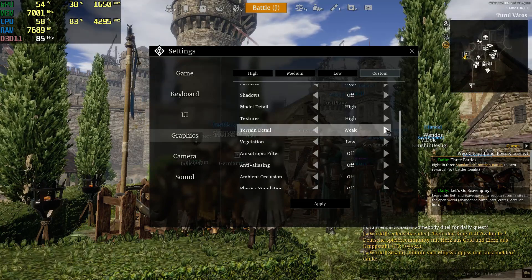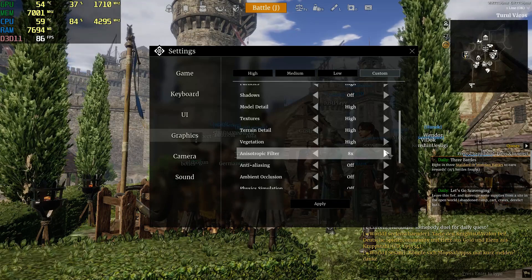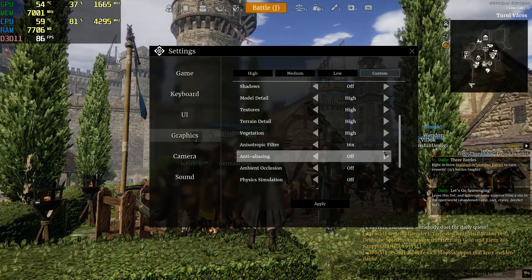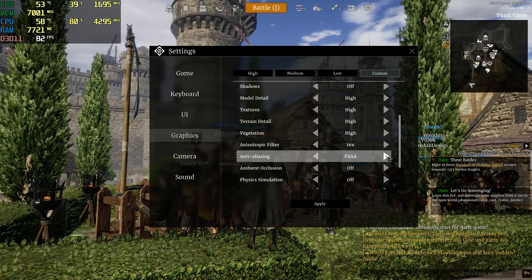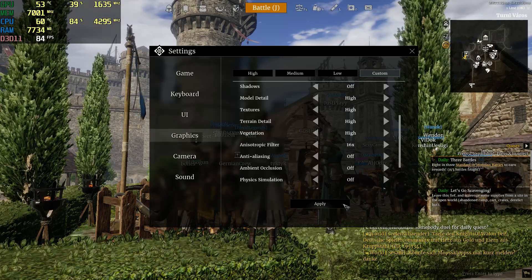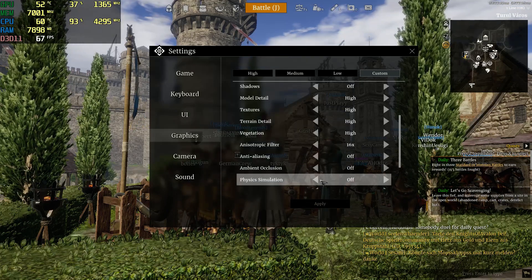4 GB of VRAM should be enough for high, I think. As for the rest, if you have a high-end PC you can put everything on. This is 16x anisotropic filtering — it will make images that are further away look better.